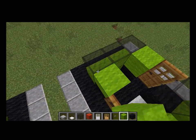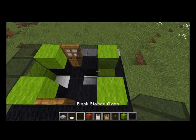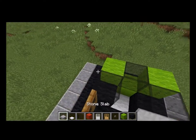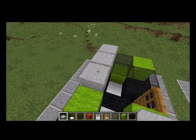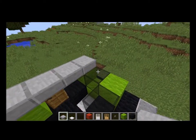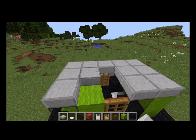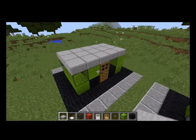You can use whatever wool you want again, and then you've got some more body of the car that you have to build. Then you get your stone slabs, you slap them on the top for the roof.